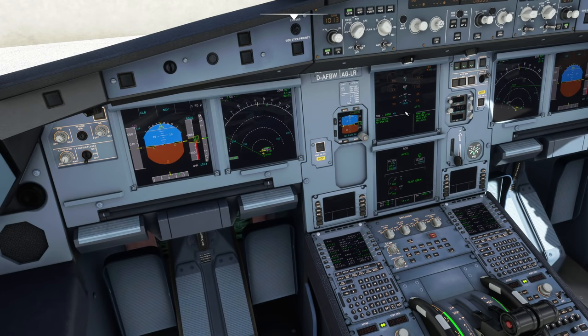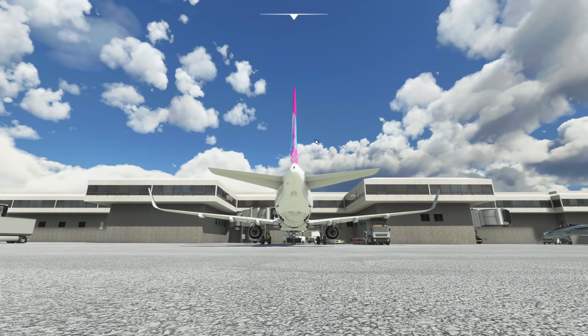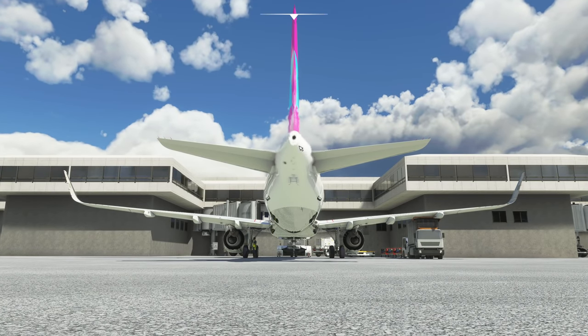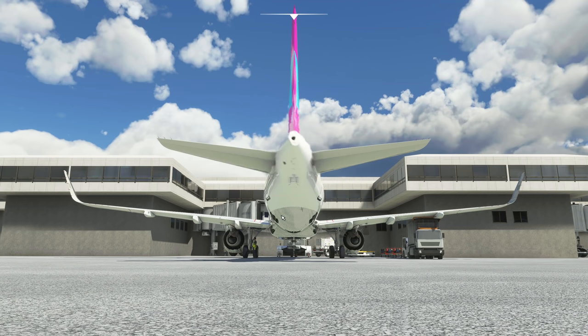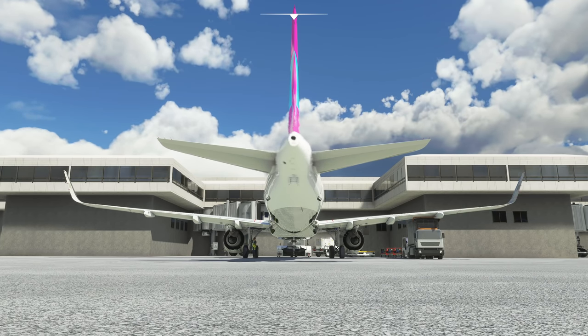For those who don't know, the APU is the auxiliary power unit — it's a little jet engine in the tail of the aircraft. We use it for ground power: it can provide electricity via its generator, and also bleed air. Bleed air is air taken from this jet and pumped into the cabin as air conditioned air, which is how we get ventilation on the ground. We also use it to start the engines by spinning them up.